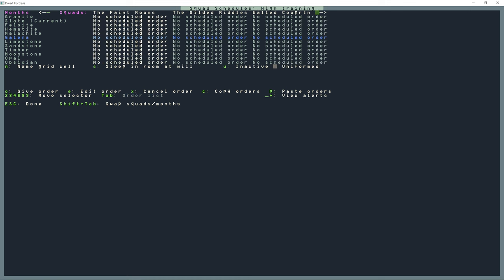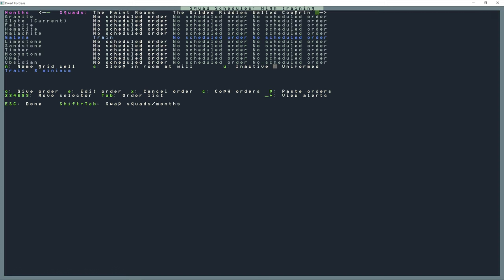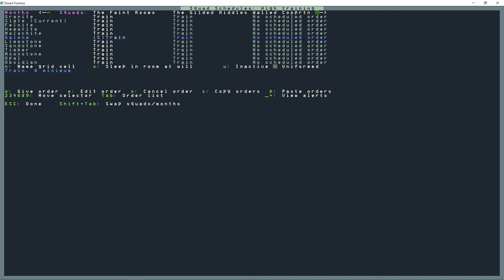Shift+Plus and now we're at High Training. Press O, lowercase O again to get to 'train,' then set it to eight soldiers minimum. Shift+Enter, lowercase C to copy, then paste everywhere. One thing I missed — I have to press S to 'sleep in barracks at will,' then recopy with C and paste it everywhere again.